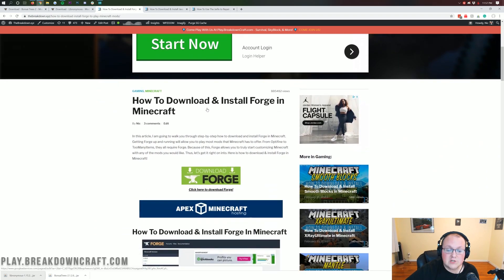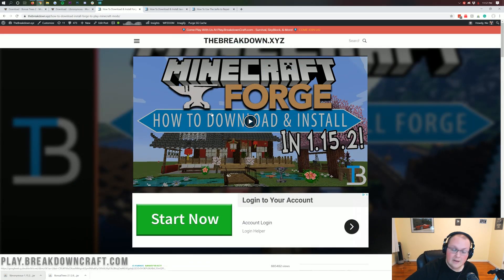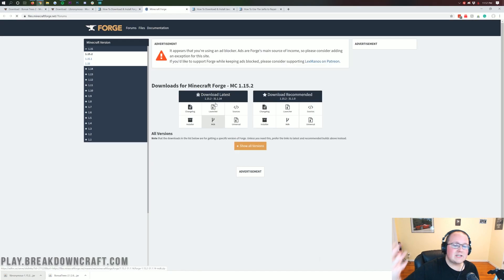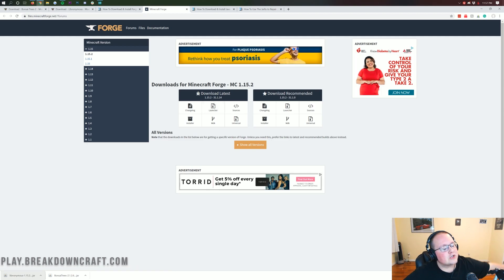This will take you to our official Forge tutorial. It goes through everything — we have a text tutorial and a video tutorial up top, and I'm also going to be showing you how to get this in this video, but I'm not going to be going as in-depth. This is an over 10-minute video on installing just Forge. Once you're here, you want to scroll down and click on the green Download Forge button. When you click on that, it will take you to Forge's official website, where we want to make sure the 1.15.2 version of Forge is selected. We can confirm that by seeing MC1.15.2 here.